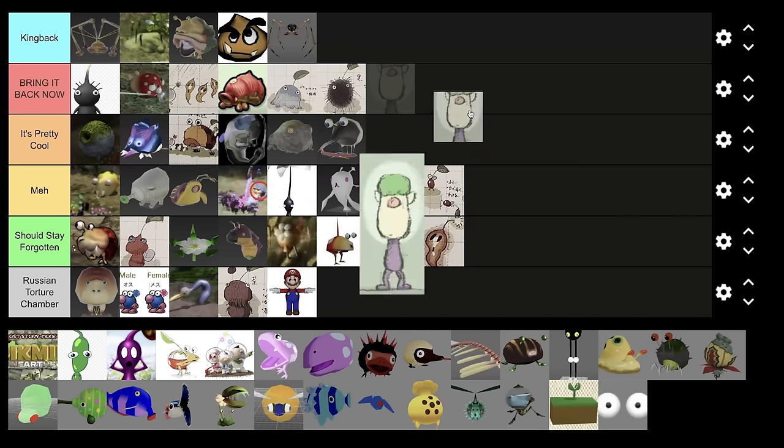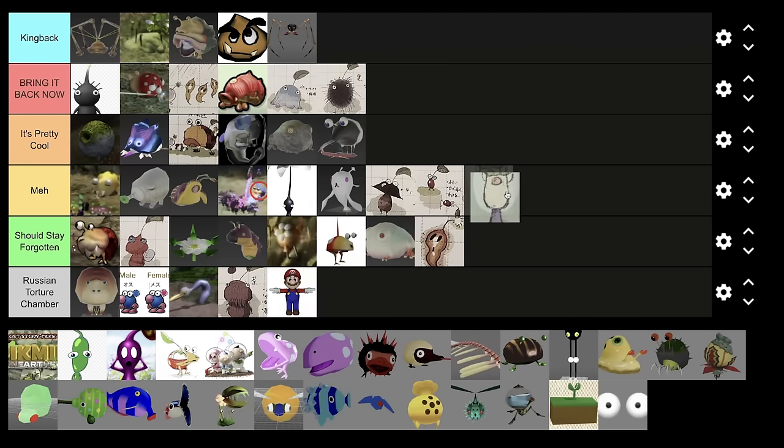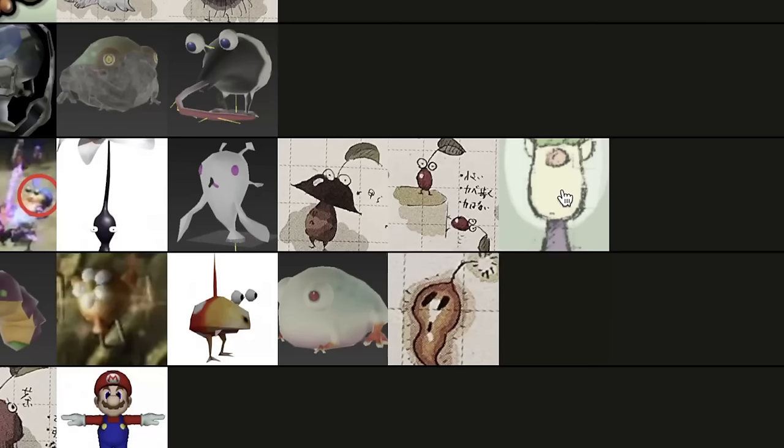Before Pikmin 3 was released, they showcased a character — I think at a Nintendo Direct or something — next to the main three, but he just never ended up in the game. His name was Character D, and in the final game Character D was assigned to Louie. Some people think this was like Louie's alter ego, which is possible. In terms of gameplay, I do like having to manage three captains — I think four would be very overwhelming. I'd say meh tier; I feel indifferent about him.